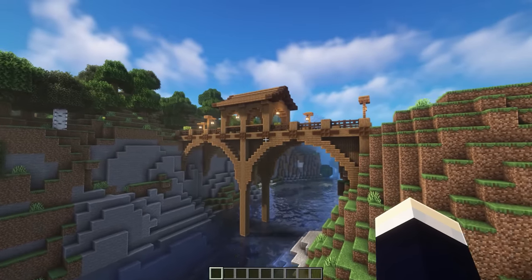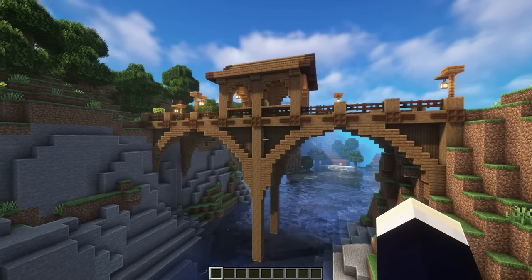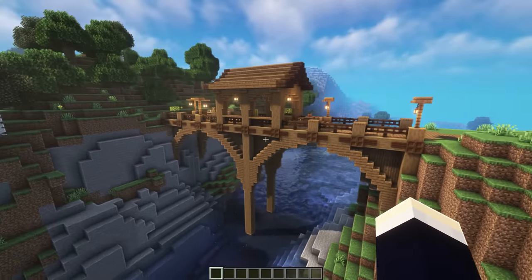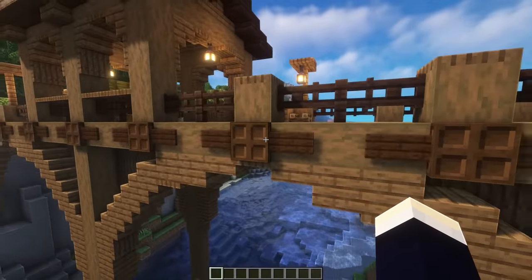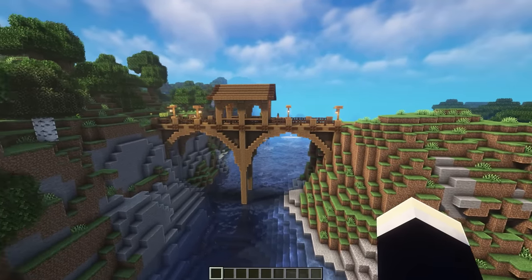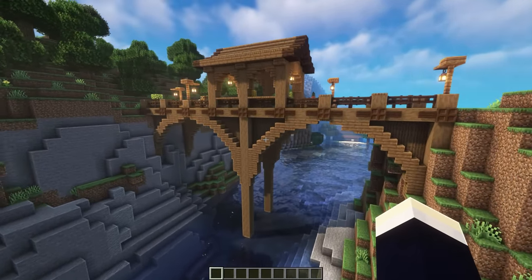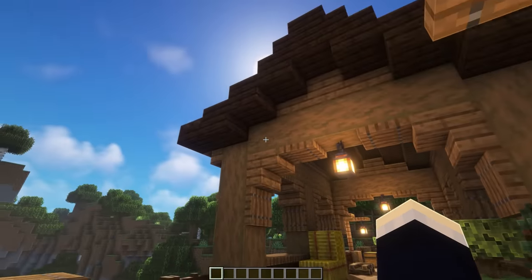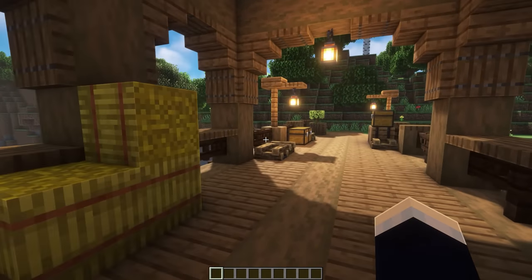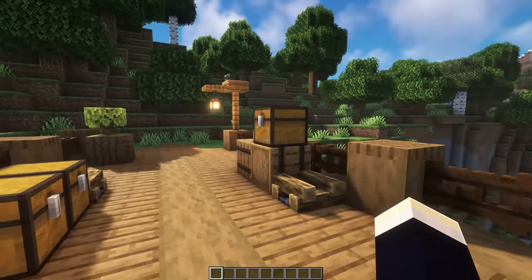Next up, we actually have this large wooden bridge design. If you're in love with spruce wood like I am, this build uses pretty much no stone at all — it's just entirely spruce wood, with some little dark wood accents. So if you need to cover a really large and high-up area, this is definitely a really nice bridge design for that. As we come up to the actual bridge design, we've got this nice roof section, a bunch of lampposts around the place to keep it nice and bright, and a whole bunch of decorations too.